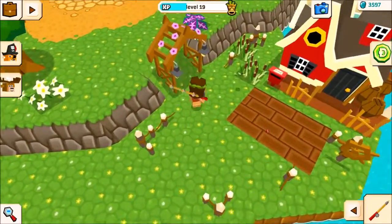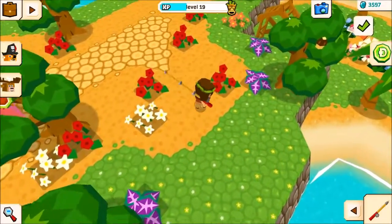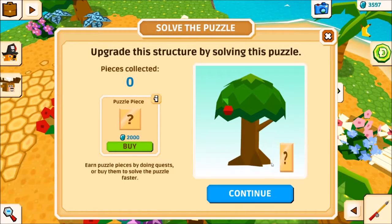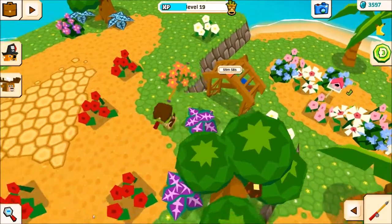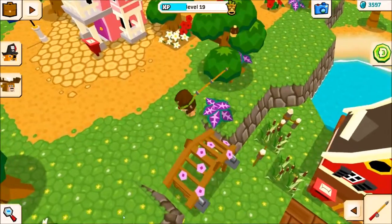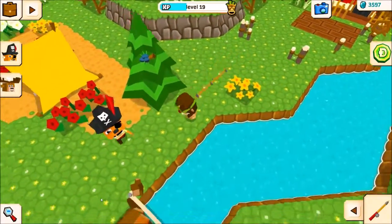We did have one more thing to do over here. We got a puzzle piece, so now we can add it over here to the connector — I don't know what it's called, just a structure. Now we just have to wait an hour to be able to fully upgrade it. I really love the flowers on them that they've added for spring — turned out really pretty.